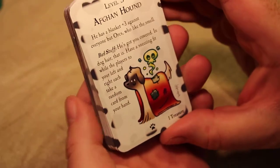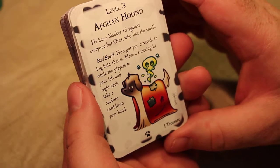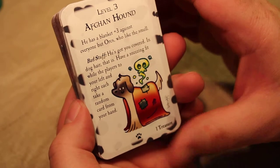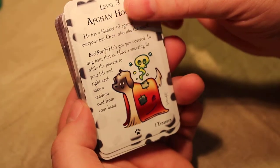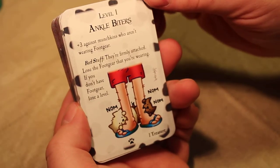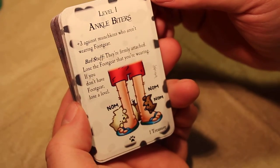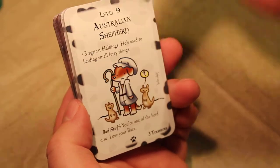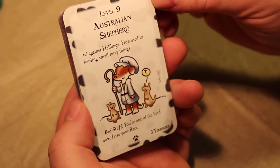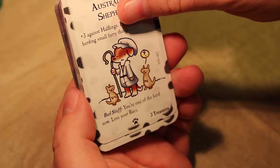This is a level three Afghan Hound. He has a blanket plus three against everyone but orcs who like the smell. Bad stuff: he's got you covered in dog hair. Have a sneezing fit while the player to your left and right each take a random card from your hand. Level one Ankle Biters — plus three against munchkins who aren't wearing foot gear. Bad stuff: they're firmly attached. Lose the foot gear you're wearing; if you don't have foot gear, lose a level. Level nine Australian Shepherd, plus three against halflings — he's used to hurting small furry things. Bad stuff: you're one of the herd, now lose your race.